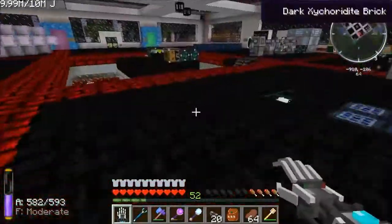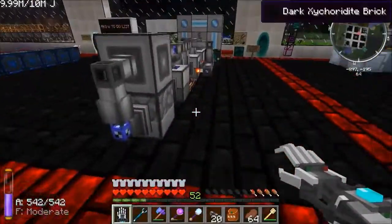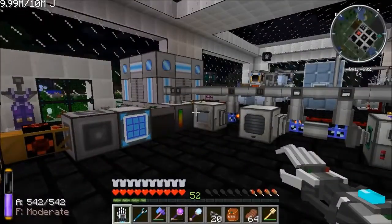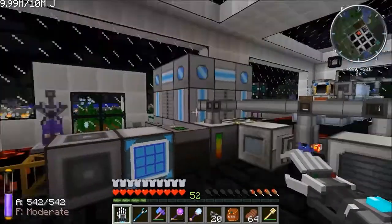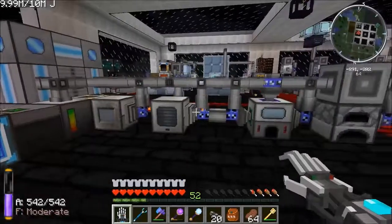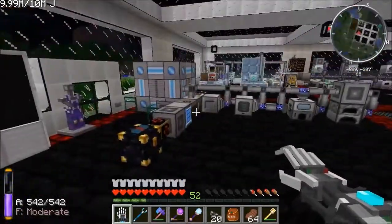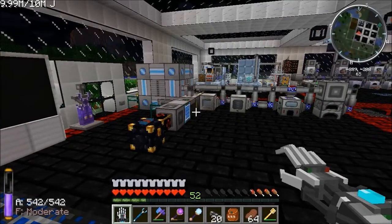I've also got a compressor that takes items - currently compressing iridium ore into iridium ingots - and an ME Interface because things like diamonds made from coal chunks need a manufacturing crafting pattern rather than just a normal crafting pattern. That pretty much covers the basic system - everything you need to make an expandable ME network with auto crafting and level control. Hope it was useful, hope you enjoyed it - cheers, bye.